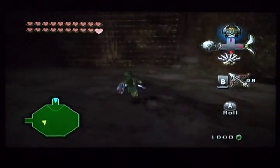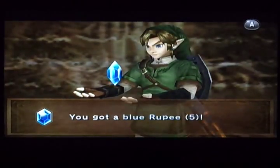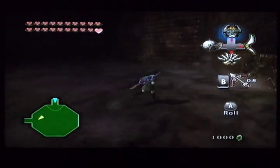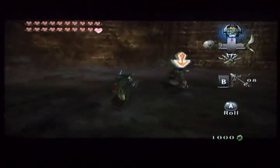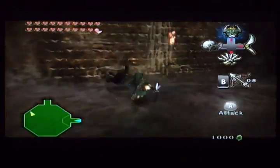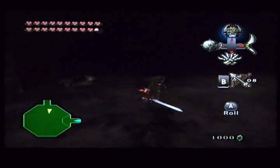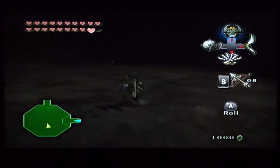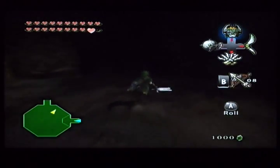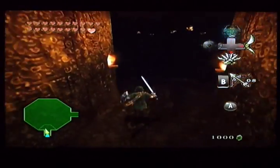Everybody wants some of the Master Sword, but nobody can handle it. Now that we got that out of the way — number five. Oh my God, the archers! I always lose my first bit of health on this floor because of these archers and their stupid fire arrows. That was all of them — I only lost a heart, though, so that's not bad. Floor number six. Oh my God, there's so many slugs!